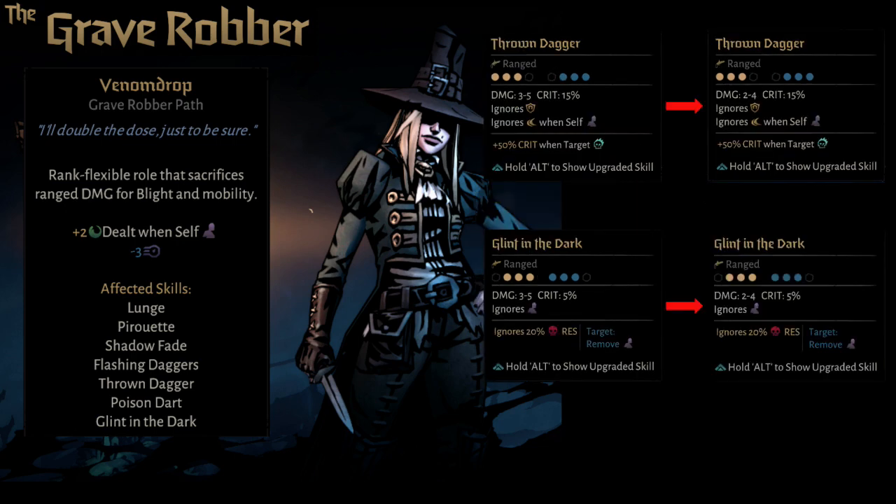It's worth noting that Throne Dagger and Glint in the Dark get kind of nerfed here as both receive damage decreases — though, much like we've talked about with other hero paths, that's not to say they still don't have their uses. Throne Dagger still pierces guarded and ignores dodge when stealthed, and Glint in the Dark still ignores stealth and can ignore debuff or death blow resistance.